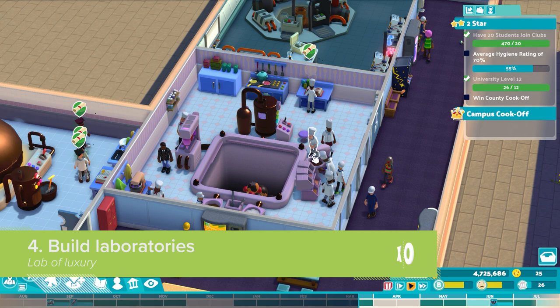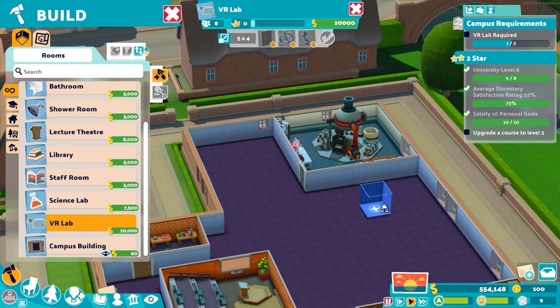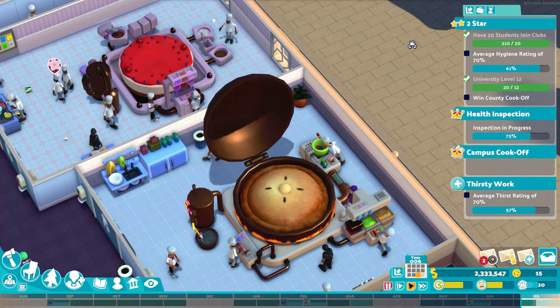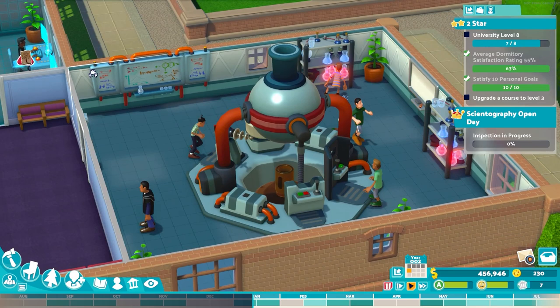Lectures alone won't get your students successfully to graduation day, or more importantly, keep them paying you those sweet tuition fees. So alongside lectures, your campus has to provide hands-on laboratories and workshops for training up the great minds and leaders and clowns of tomorrow. Much like a treatment room in Two Point Hospital, these course-specific laboratories and kitchens and whatnot can be enhanced with better equipment for better academic performance. How are your science students supposed to do their best work without a science shelf full of glowing beakers full of science? World-class scientography, right there.